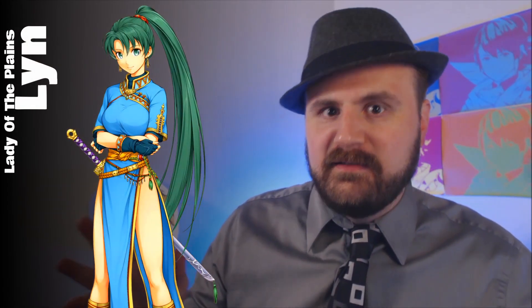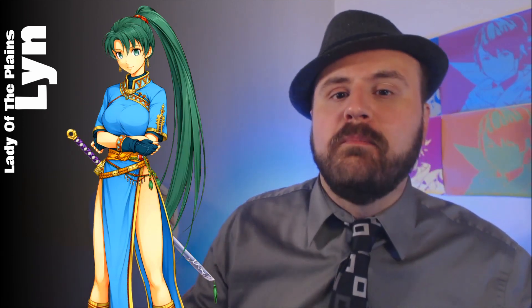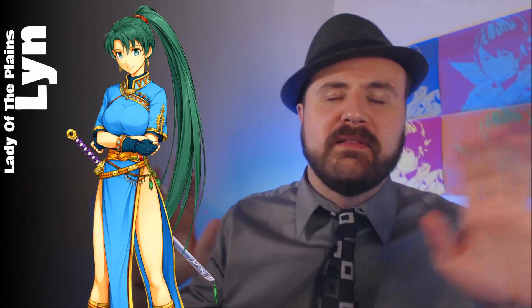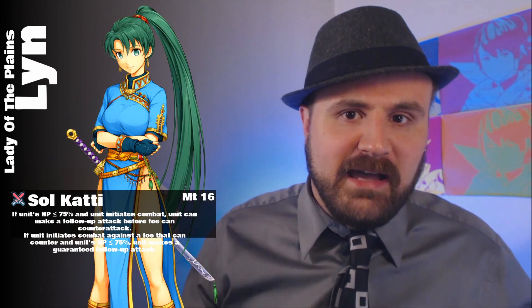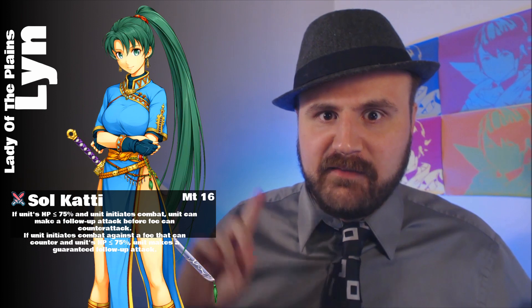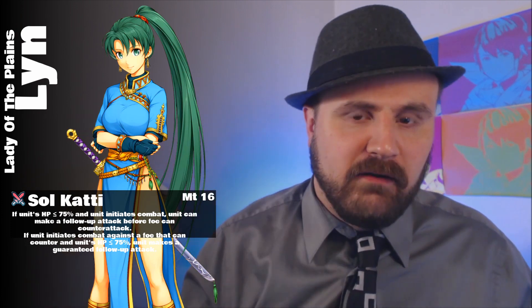Lyn comes to us with a decent speed, and it actually hasn't gotten better over time, unfortunately. Her attack is abysmal, but her default sword ability is Desperation 2. All the old weapons are really just garbage before their refinement. But once you refine Soul Caddy, not only does it give you Desperation 3, but it gives you a special version of Brash Assault. We're going to talk about a build that leverages this new refinement so that you could just completely destroy things on the battlefield. Lyn just needed this help.